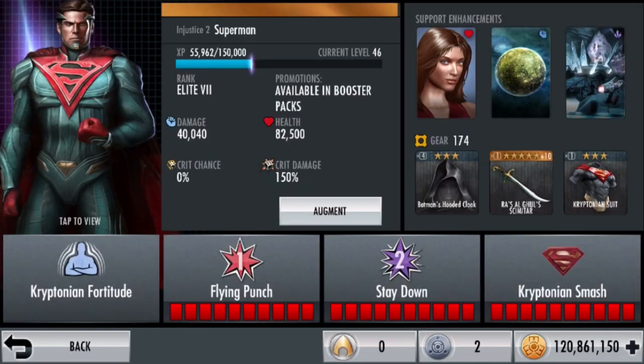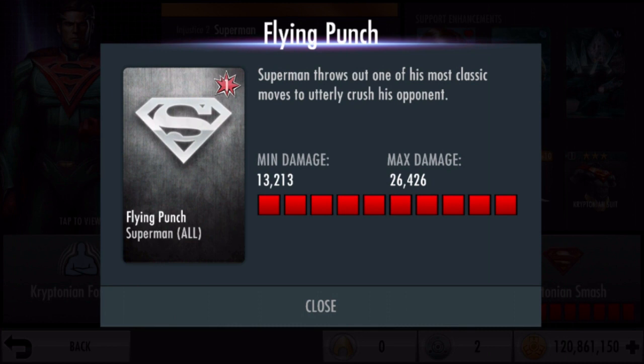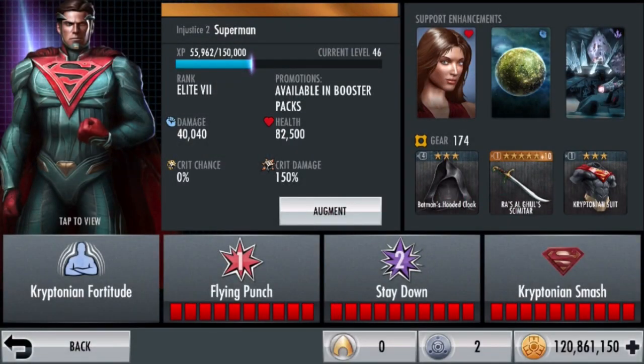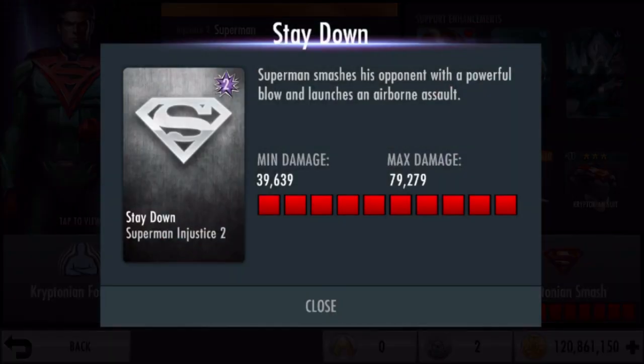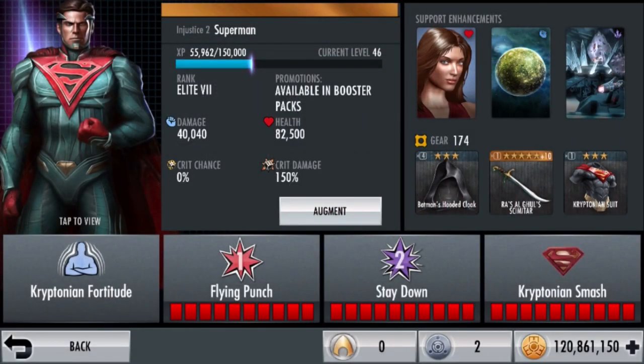Let's have a look at his specials. His first special is Flying Punch — Superman throws out one of his most classic moves to utterly crush his opponent, with max damage 26,426. His super move is the same as before — Superman's unrivaled might is revealed as he devastates his opponent, unblockable damage 99,098. His new Special 2 is called Stay Down — Superman smashes his opponent with a powerful blow and launches an airborne assault, max damage 79,279.